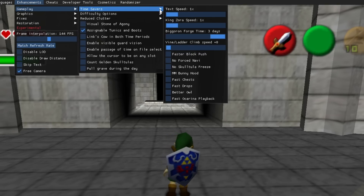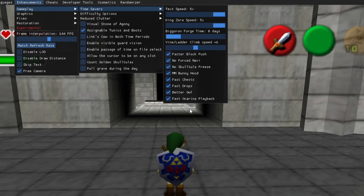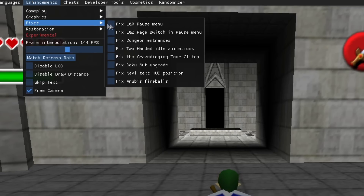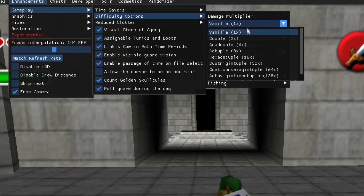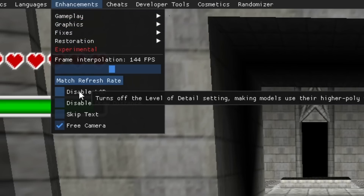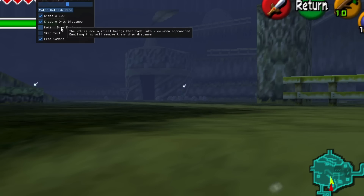Staying in Gameplay, go to Time Savers and enable everything if you've played this game before and don't need any tutorial information. If it's your first time playing, I don't recommend enabling No Force Navi, Fast Chests, Fast Drops, and Fast Ocarina Playback, as you might miss useful information. Under Enhancements and Fixes, enable everything except the first two, and in Restoration you should enable Red Ganon Blood. If the game is too easy, go into Difficulty and make the game much harder. Also under Enhancements, I recommend enabling Disable LOD, Disable Draw Distance, and Kokiri Draw Distance — these settings make things in the distance look better.